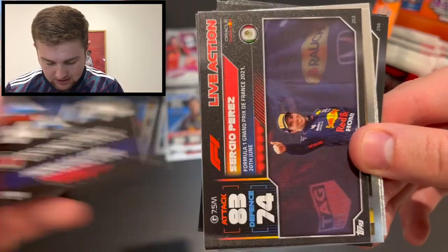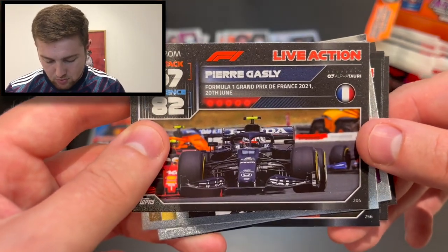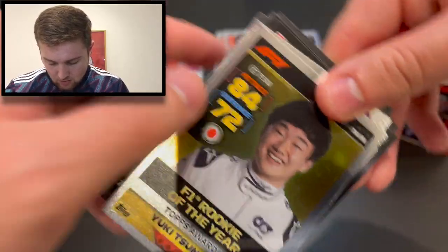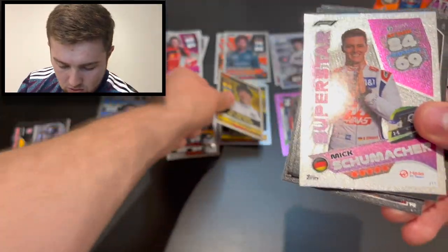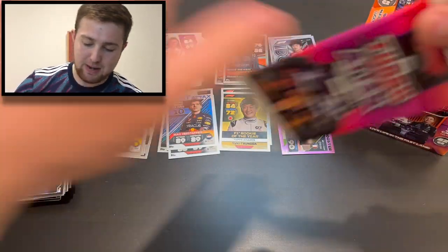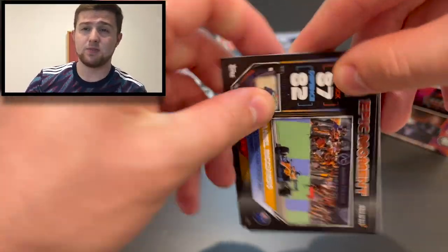Off the track Nicholas Latifi for Williams Racing, Sergio Perez live action from the French Grand Prix, a Red Bull on the podium card, Pierre Gasly from the French Grand Prix as well, rookie of the year Yuki Tsunoda Topps F1 Awards, and we finish that pack with superstar Mick Schumacher. What a collection this is — Topps have done some beautiful designs.